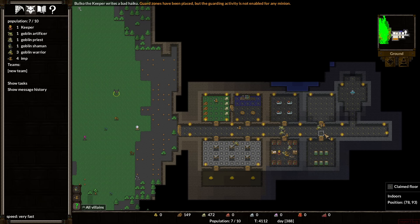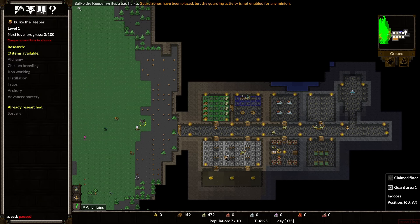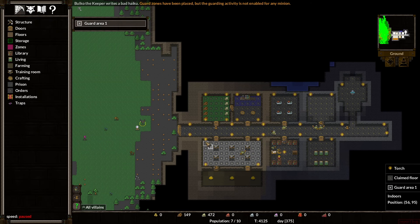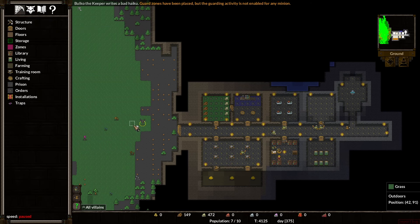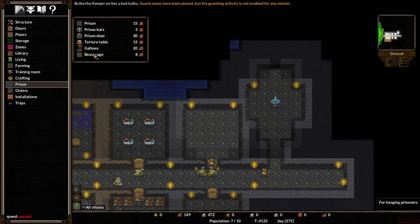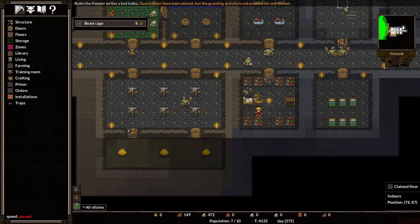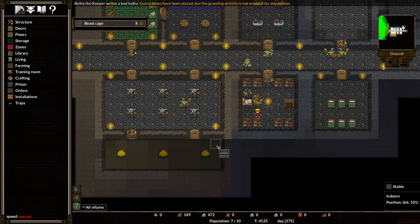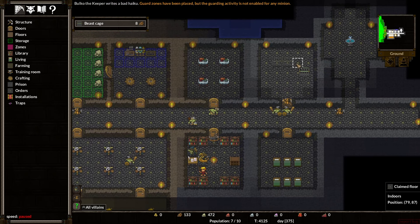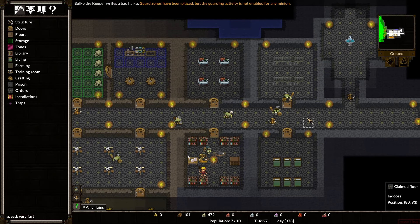I think what we could try to do now — I don't know so much about this guard zone. What if I get rid of it for now? We'll do something about that later. Now I can't actually make a prison. I can make a gallows and I can make a beast cage. Should I put some beast cages in our stables? Or should I just make some beast cages up here?